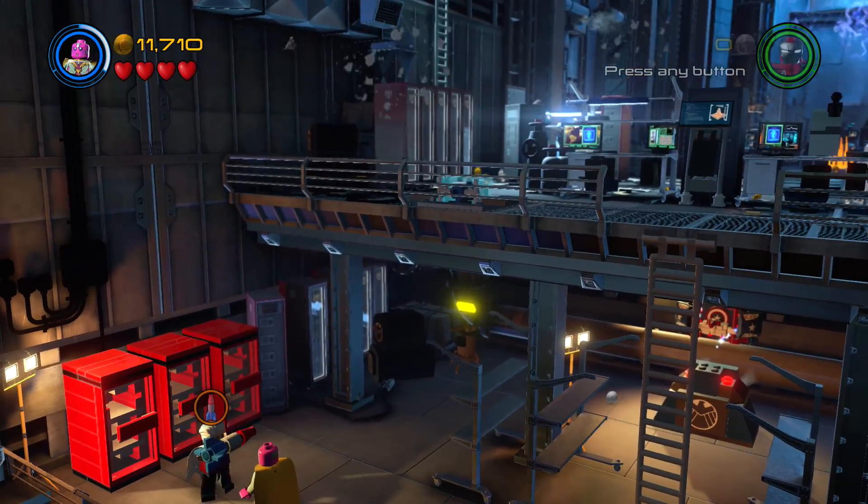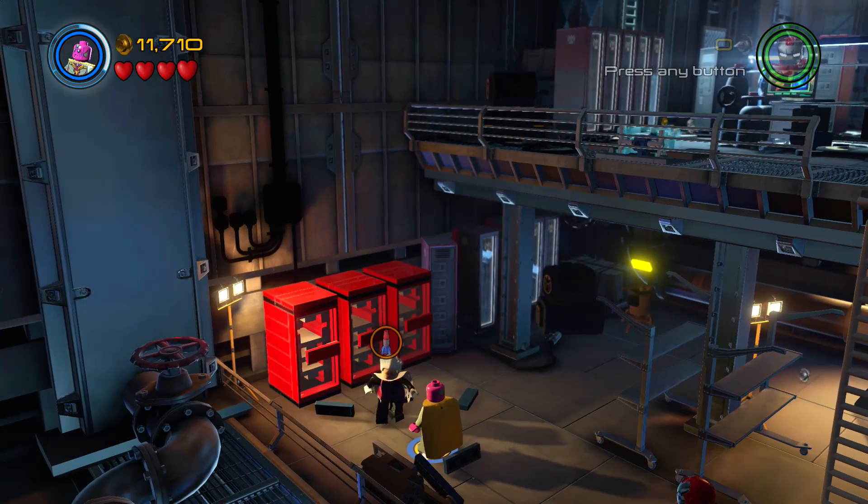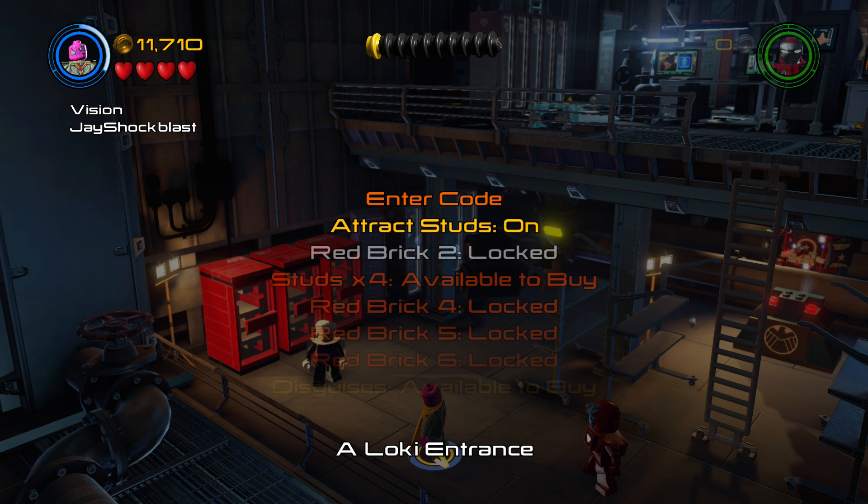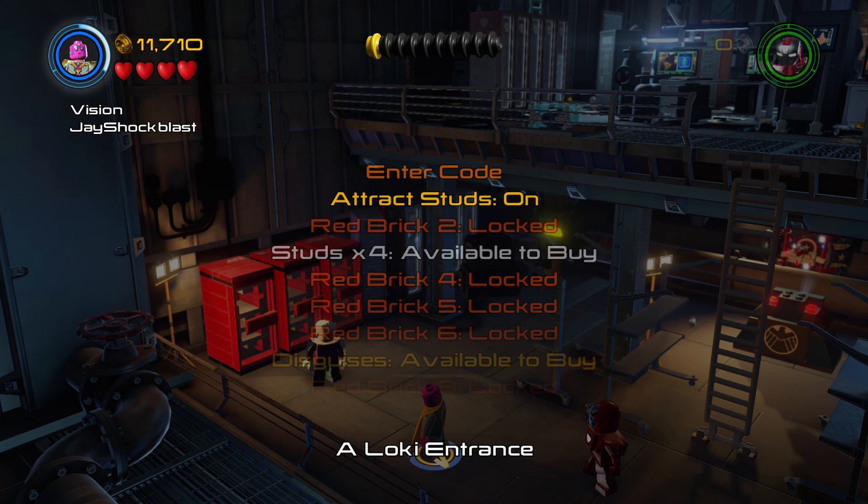Perfect, it is the red brick! That is the red brick for the four-time stud multiplier — as you can hear, studs times four available to buy. You can't buy it in level unfortunately, but this was a really important one for me. It's worth two million studs, that's how much it costs to buy. But obviously when you have the four-time multiplier each stud you get is worth four, so you're gonna get your two million back right away. I figured I would start off with the four-time multiplier, then go get the other ones.